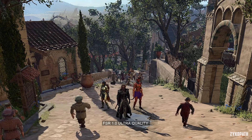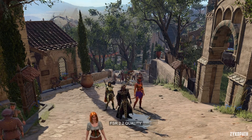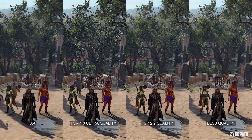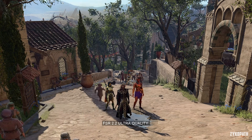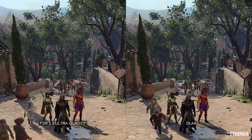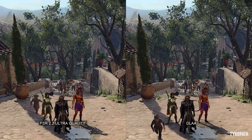But now FSR 2.2 is here, and it honestly looks like the best implementation of it I have seen yet. It comes really close to DLSS, and it also looks noticeably sharper. The only downside is the slight shimmering on some objects, which is very rare to come across. The FSR 1.0 Ultra Quality option is now called FSR 2.2 Quality, and the equivalent or similar option to DLAA is called FSR 2.2 Ultra Quality.